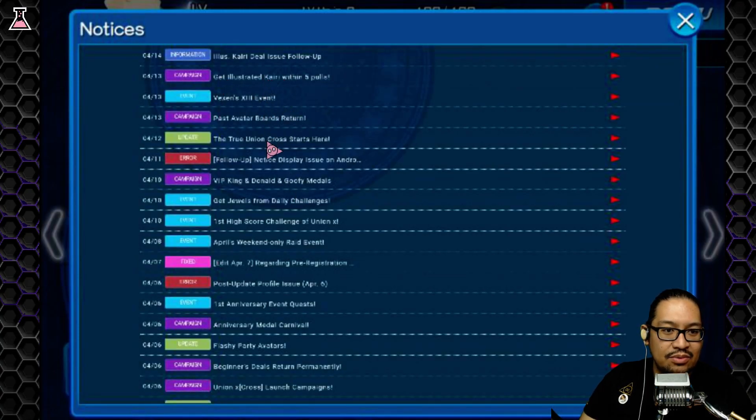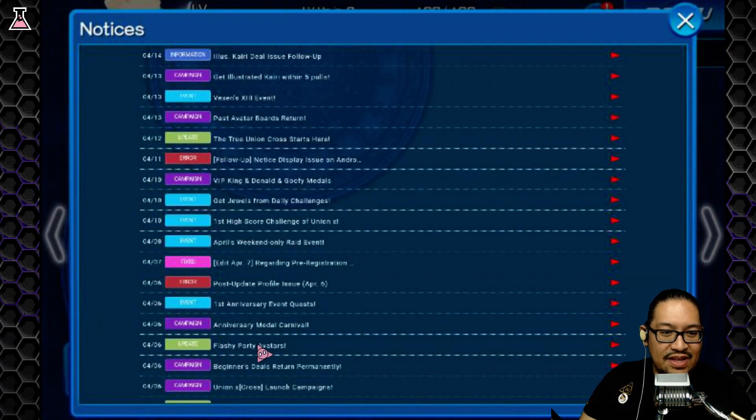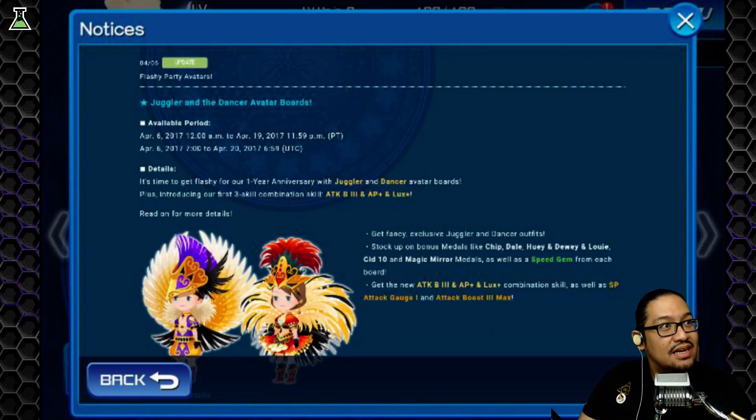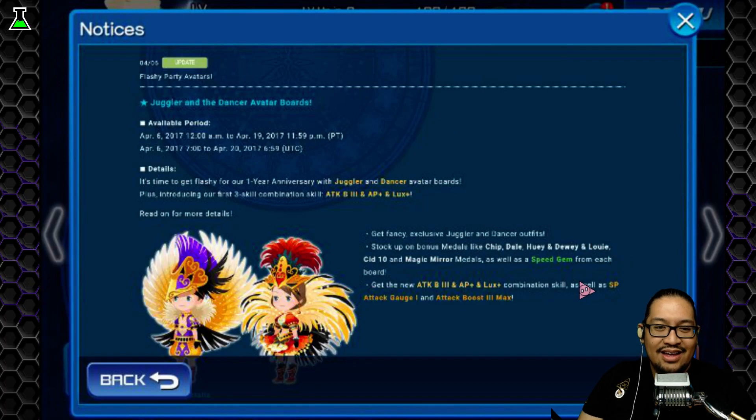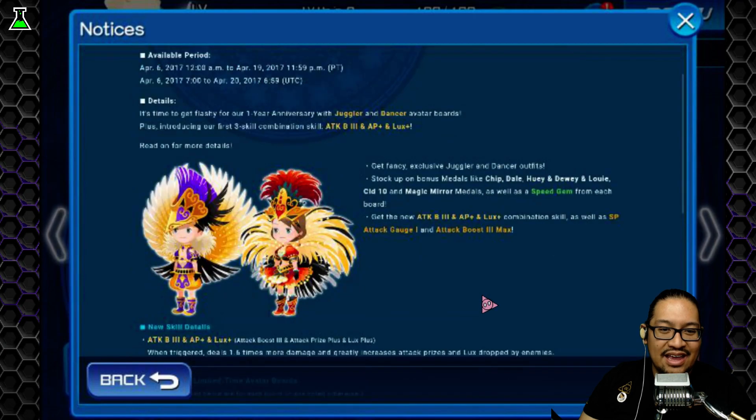Let's go to notices and check out the current avatar board. It's the Flashy Avatar Parts board — get fancy exclusive juggler and dancer metal outfits. It includes bonus medals like Chip, Dale, Huey, Dewey, and Louie Set 10, magic mirrors, speed gems, and the trinity skill: Attack Boost 3 plus AP plus Lux plus Medal, as well as SP Attack H1 and Attack Boost 3 Max.